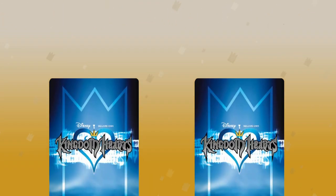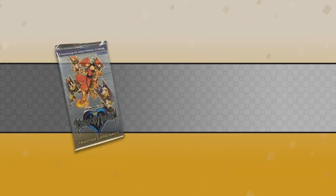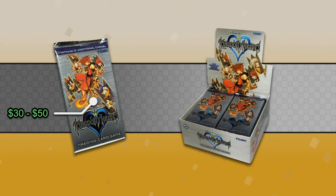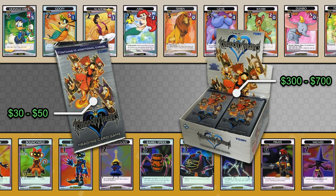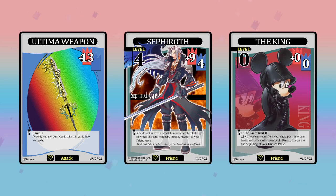If you're looking to have cards graded, be aware that the English set produced by Fantasy Flight Games doesn't have the greatest print quality — you'll find lots of cards in these sets have imperfect centering. Sealed base set packs typically sell between $30 and $50, while booster boxes sell anywhere between $300 and $700. Individual card prices typically vary by their rarity and condition. Several very rare cards can fetch hundreds of dollars, like the Ultima Weapon Attack card and the King and Sephiroth Friend cards.